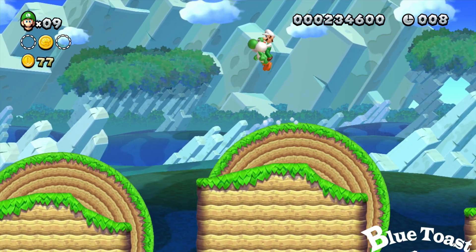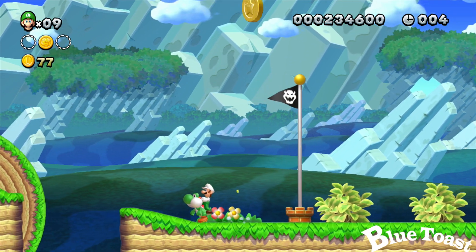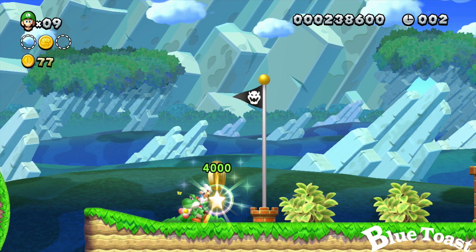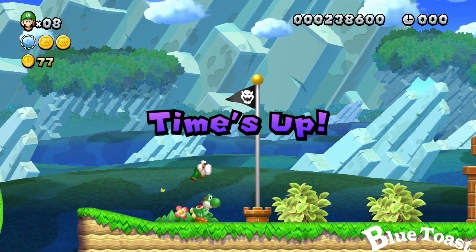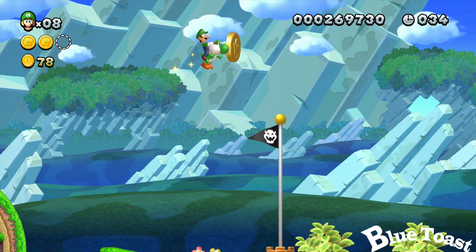Lastly, at the last spinning wheel, get a head start, run and jump. But if you struggle like me, just use the P-Block from earlier and grab it. And don't just stand there. Get a running head start and grab your last coin and you're done with the level.